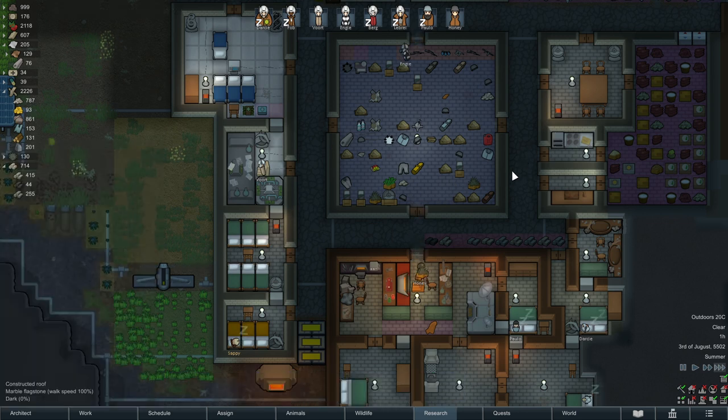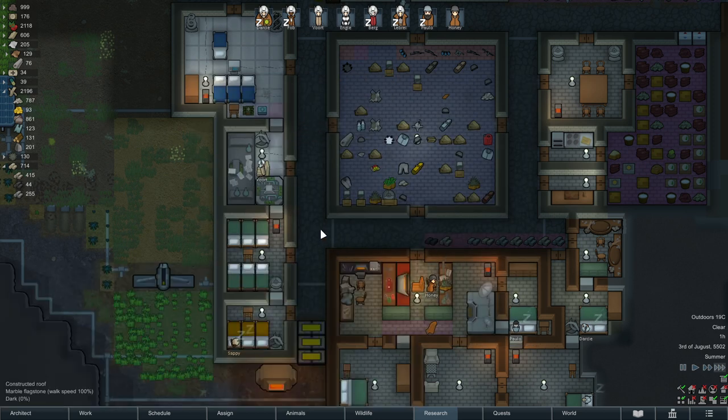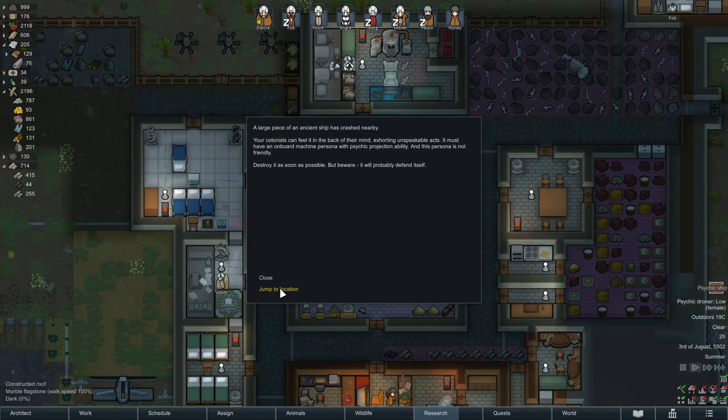I did correctly set up the psychic tea assignment — they drink it every two days but only if they're too miserable, because there's a chance they get addicted. I'd rather they not. If your mood's under 50% and you haven't had psychic tea for two days, then go ahead and drink it.